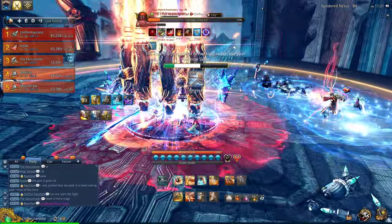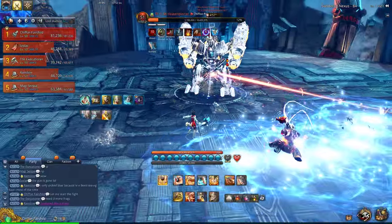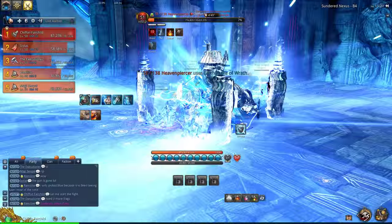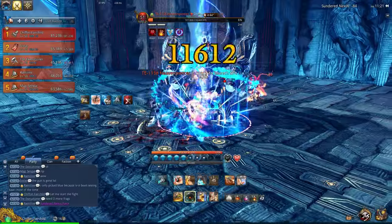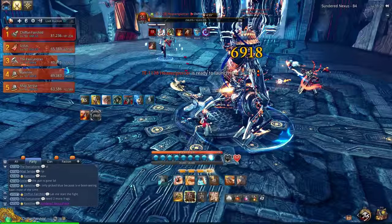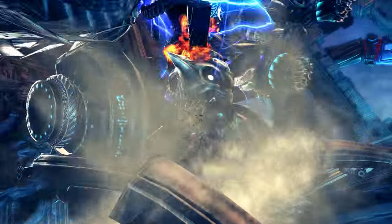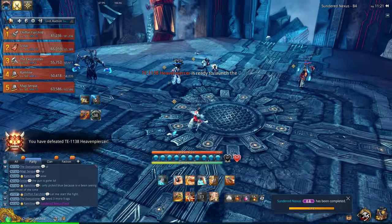Those blue AoEs right there — so when he does have his shield on, just bring him right over here like this, and he'll jump over to you. He'll absorb it, and that will drop his shield. There's the Earthquake of Wrath again — three AoEs. Launching the drills again, so once again it's on the person who's furthest away. And there we go — that is the second phase.